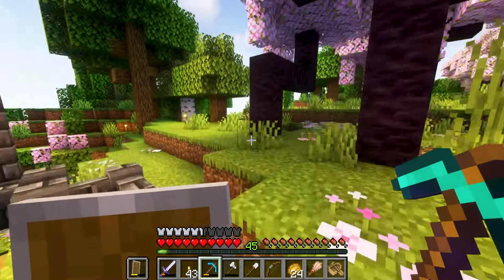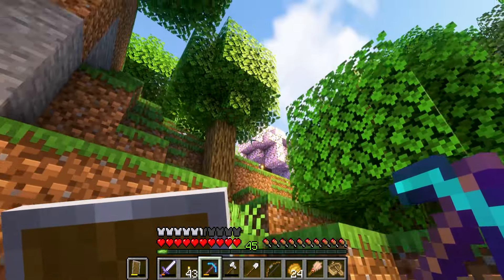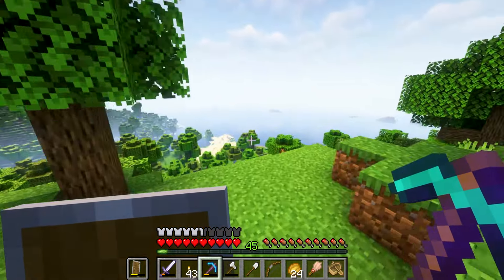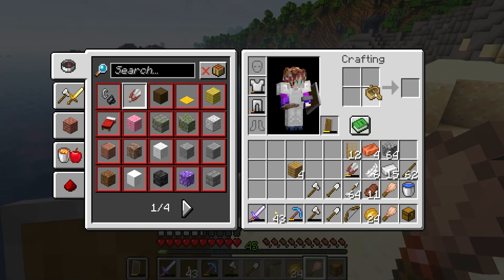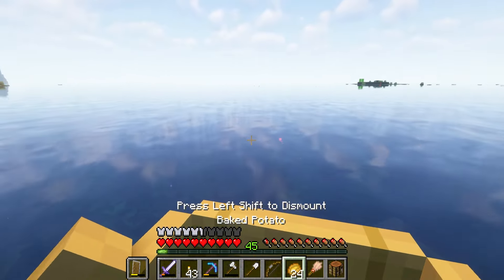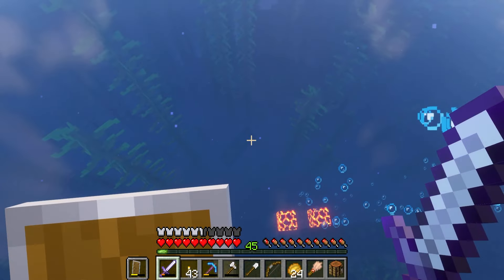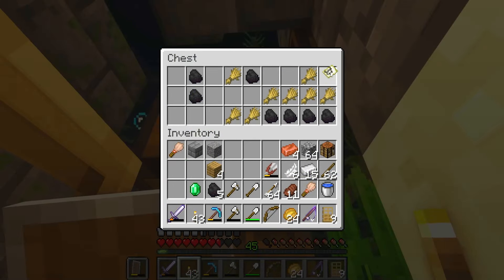I think we should go try to find somewhere to test the brushes out, because I really, really want to find a sniffer. I have an idea of where to start looking. We could go in the opposite direction, but there's an ocean right here, so let's use that. I definitely want a chest boat if I'm going to be exploring a lot. All right, now let's set sail — though it's going to be literally right here.